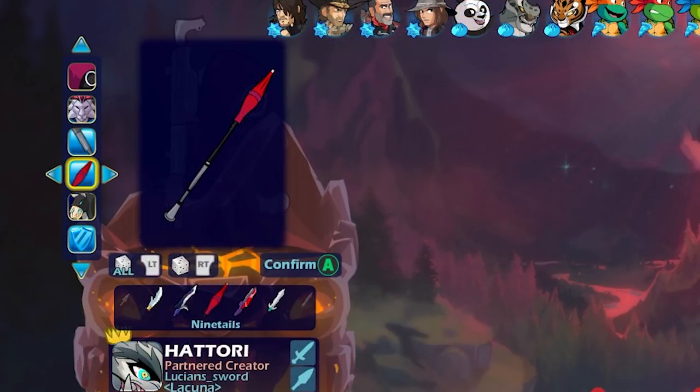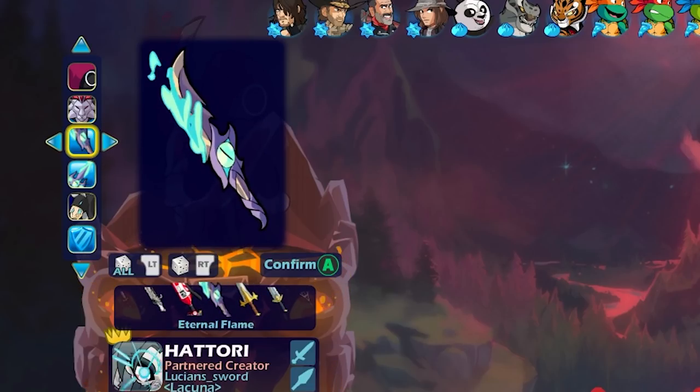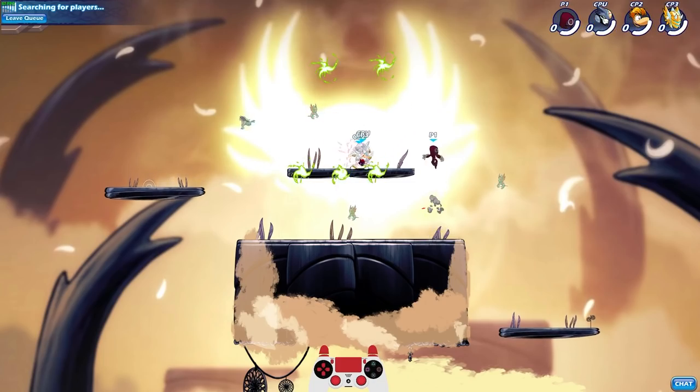The weapons are kind of whack, so I'm going to actually change them. Let's do Queen of Demon Spear, and for the sword, let's give an actual sword like the Eternal Flame. Oh yeah, that looks so much better, in my opinion.